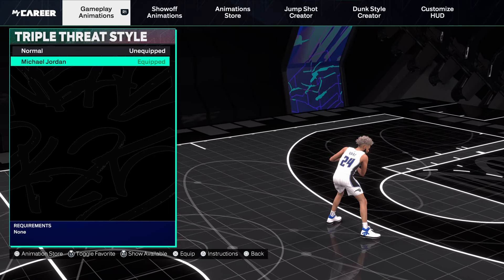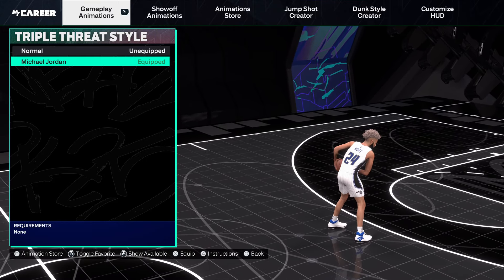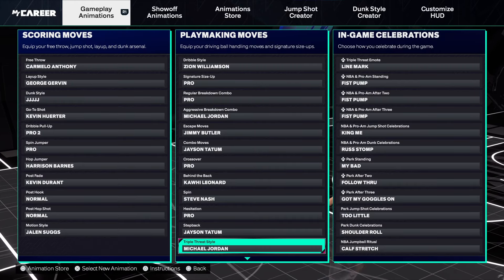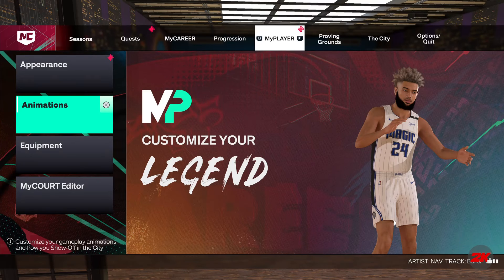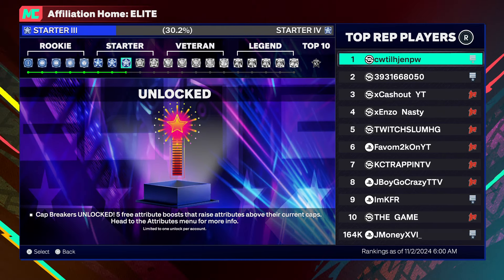Triple threat style is Jordan — it's probably one of the best in the game, has been for years. The actual best used to be Jordan but they switched it to Kobe, and that's for Starter 4. I'm not Starter 4 yet, but once you get there, go get Kobe. I'm at about 30 percent right now.